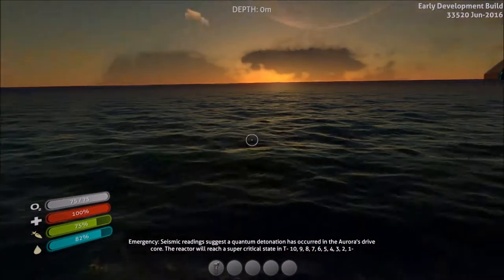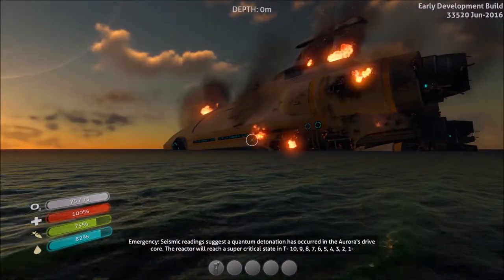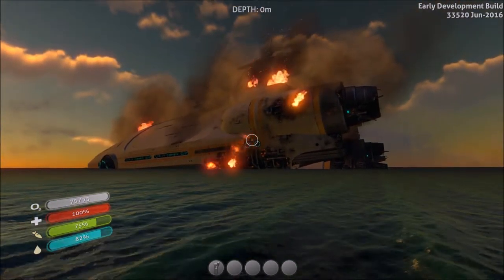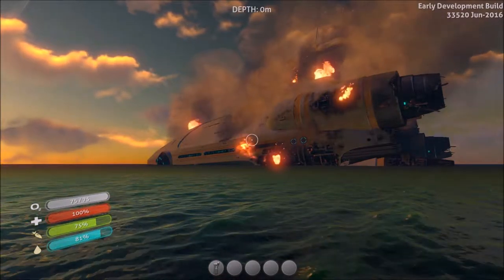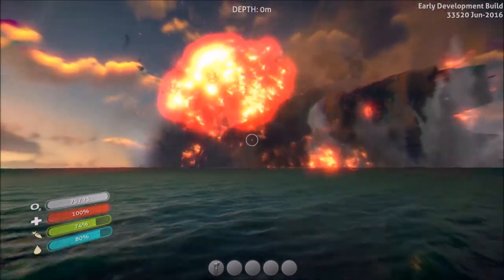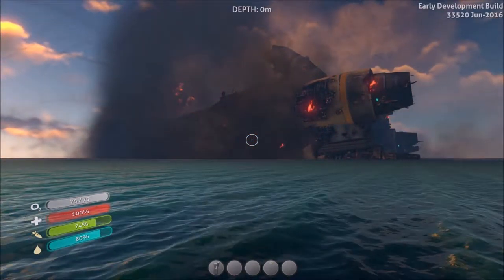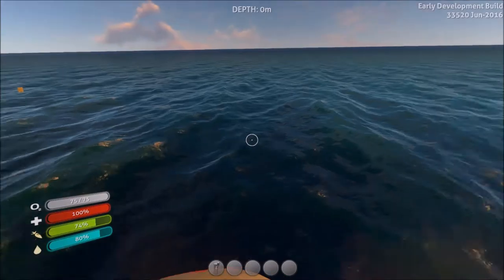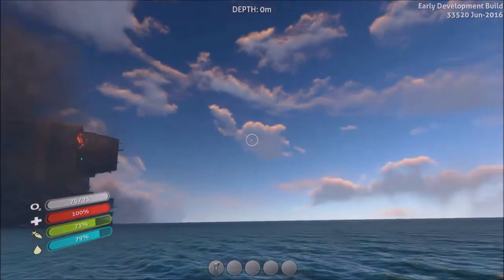Emergency. Seismic readings suggest a quantum detonation has occurred in the Aurora's drive core. The central dark matter reactor will reach a supercritical state in T-minus ten, nine, eight, seven, six, five, four, three, two, one. Whoa! It sent things flying out everywhere.